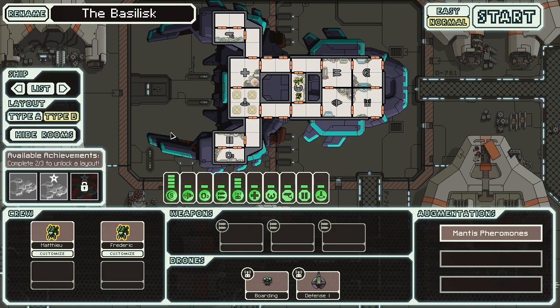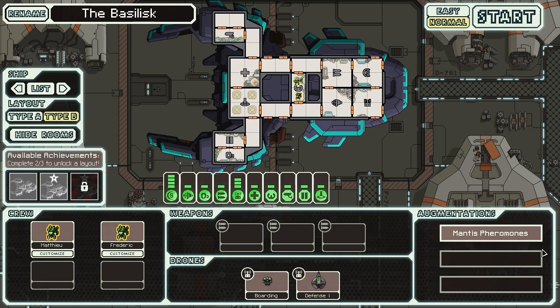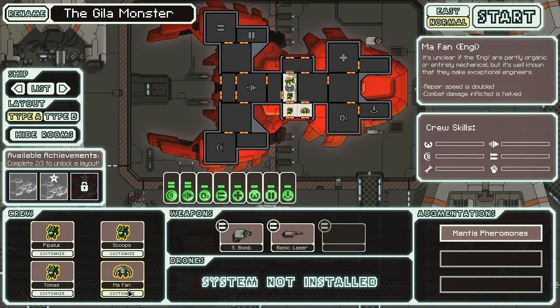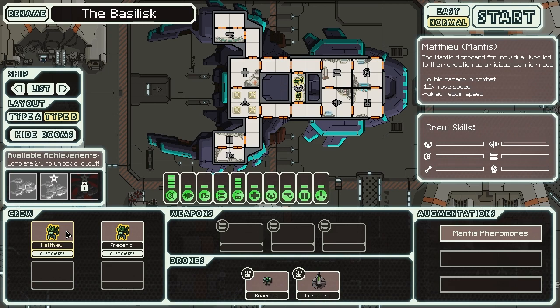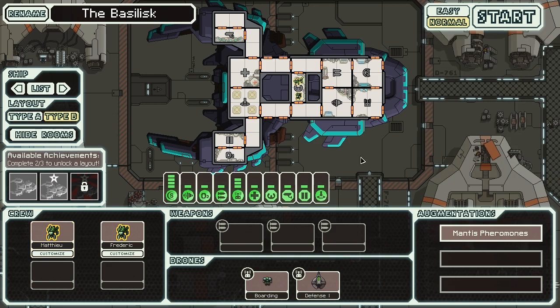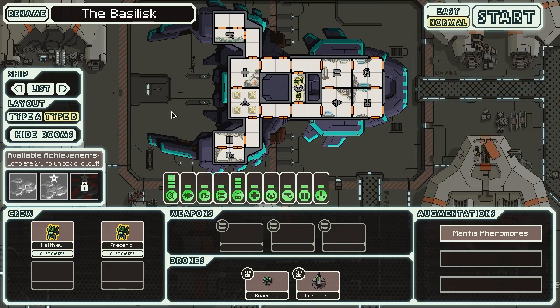Now, two other things worth mentioning. One of them is that this system also has Mantis pheromones, allowing all of your crew to move 25% faster when on board your own ship. But it is also worth mentioning that you only have two Mantises. On the Type A, you have three Mantises and an Engie, which means that since you don't have anyone that does not suffer from the minus 50% repair speed, you are going to have a hard time repairing damage. Somewhat to make up for that, your shield does actually have two layers to start out with, which is pretty unprecedented.